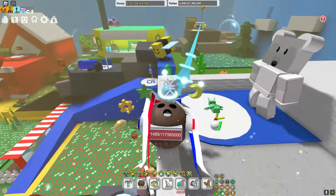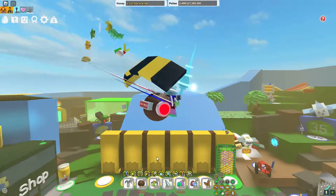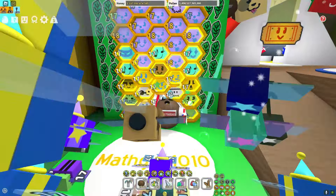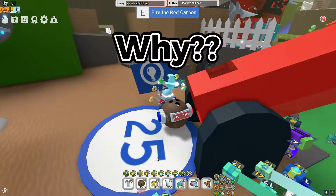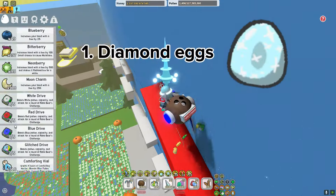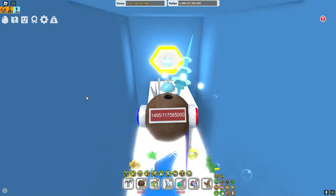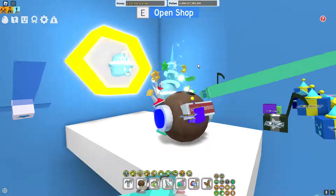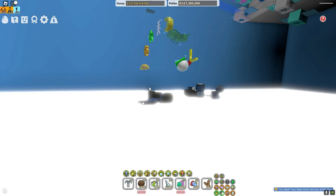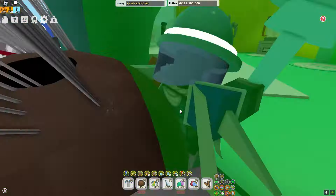First of all, we're going to talk about eggs — something a lot of people need to know about. You are not going to want to use your diamond eggs or golden eggs on your hive when you're starting out. You might get diamond eggs from Black Bear quests, but you will need five diamond eggs for the diamond mask. For gold eggs, you'll need them for the honey mask.